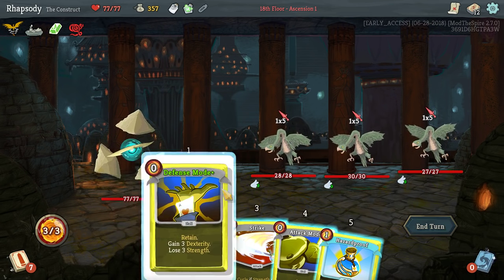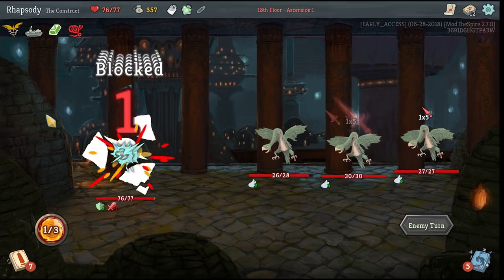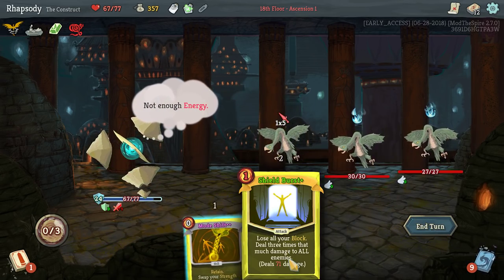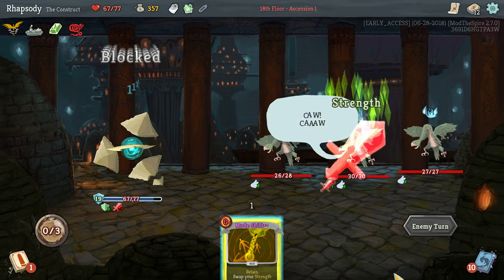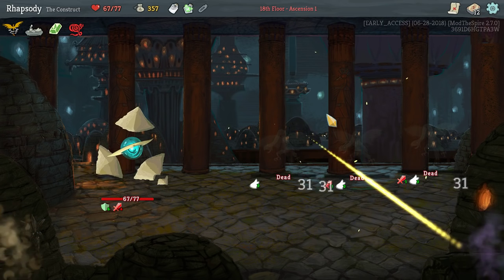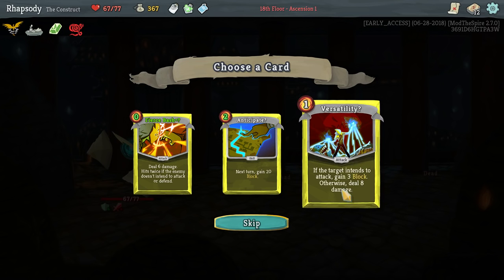I have to play the defense mode before the hazard proof, so I can get as much defense out of that as soon as possible. I could have just had Aurichalcum defend me. Forgot about the Shield Burst. Defense mode, play the double defense, and then kill him. Fierce Bash has had its cost changed, so is Anticipate and Versatility. Anticipate: 23 block next turn. Versatility gains you block or deals damage — that's actually worse. And Fierce Bash upgrades to retain. I don't really want that either.